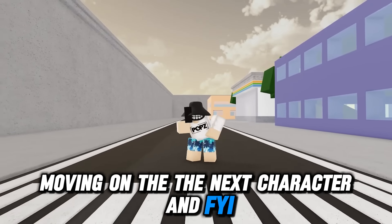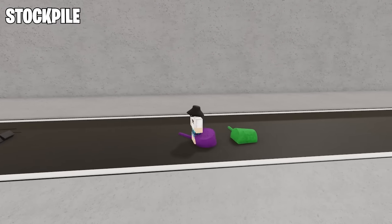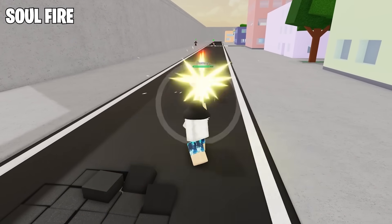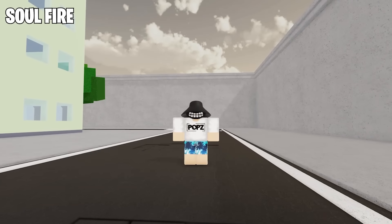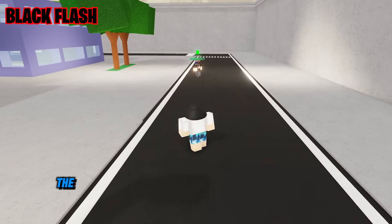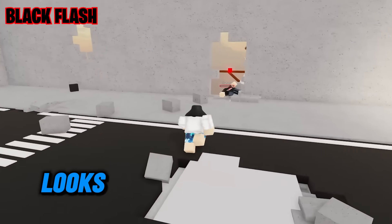Moving on to the next character. FYI, this is a new character just released in Early Access just a couple of hours ago. Guess who? Mahito again. So for now, this guy only has three skills, and we will start with the first one. This move has a Black Flash variant, the same as how you use Black Flash in Yuji's skill 3. Looks amazing, I'm not gonna lie.